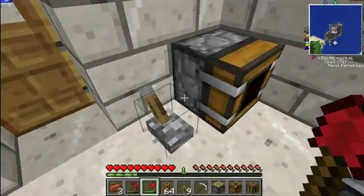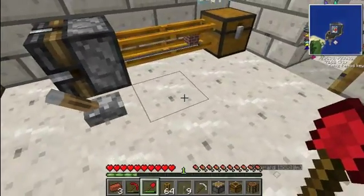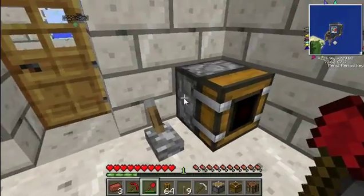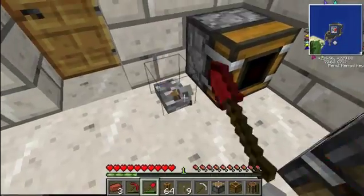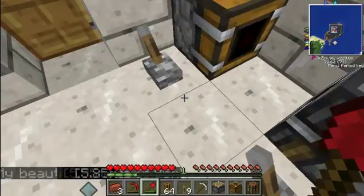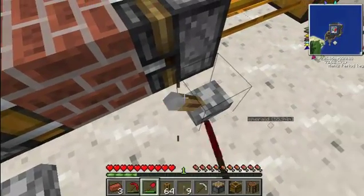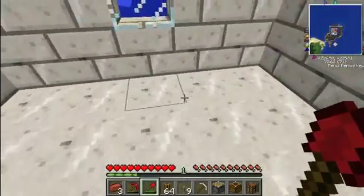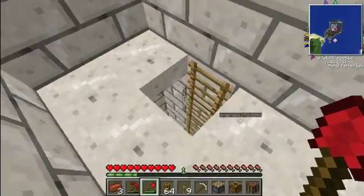So after you got all that done, here's what you do. Here's the simple machine run that I showed you earlier. You just put the lever by each machine and you press it — the block comes out, you destroy it, it goes into the chest. There are multiple ways you can use this. You could put the block destroyer and the block deployer in another room and have it run throughout your house.